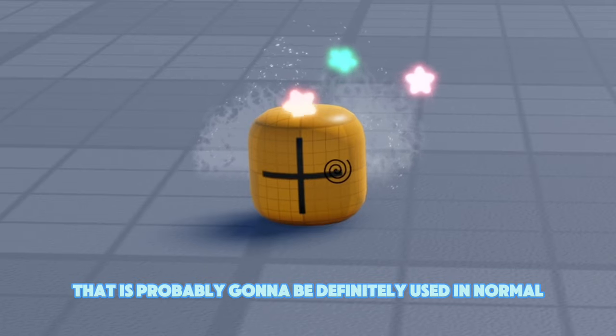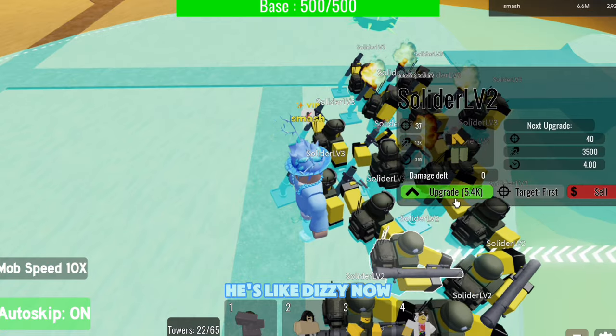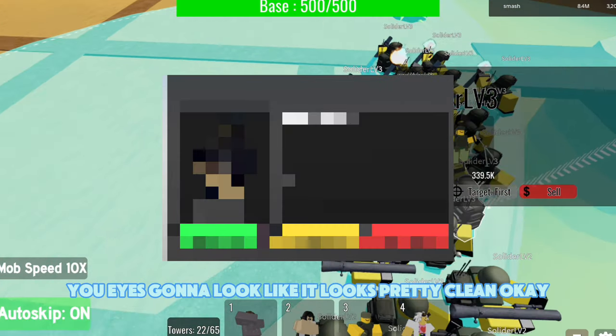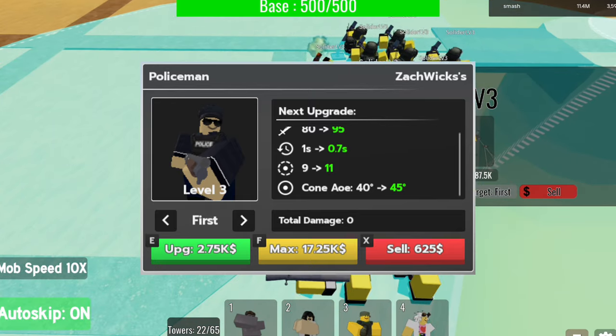The next leak is a new enemy head that's probably going to be used in normal or event modes — this head looks kind of dizzy. After that, we have a look at the new tower UI, and it looks pretty clean and simple. Credit where it's due there.